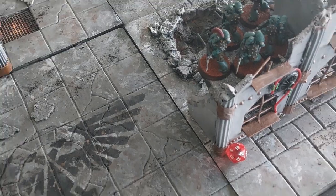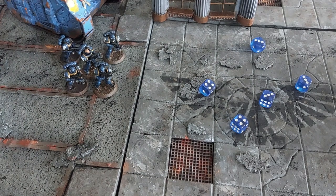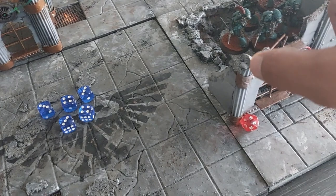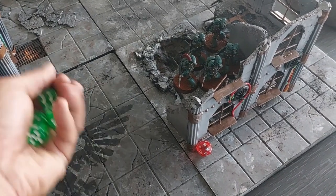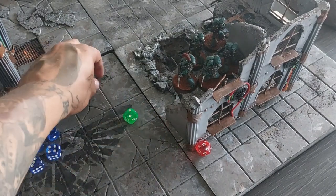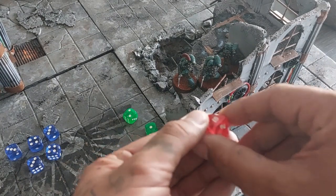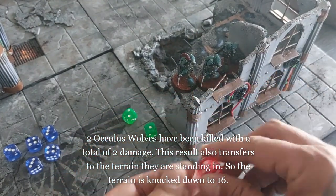It is the ultra company's turn. We're going to shoot with their weapons — five attacks, five hits. Now we're going to roll to defend first with the Oculus Wolves. They defend three, but they take two wounds, so two of the Oculus Wolves are killed and removed from play. But those two hits also transfer to the terrain, which means it goes down from 18 to 16.